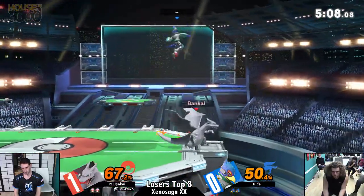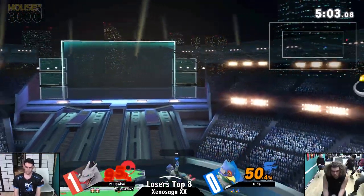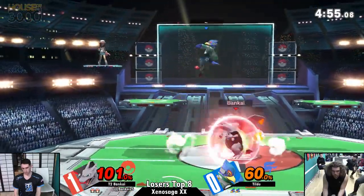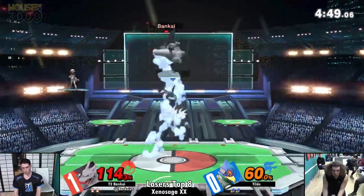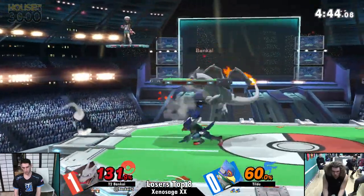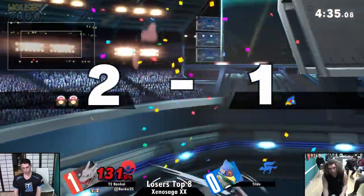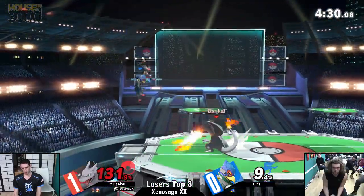You got the forward air follow-ups coming out from Tilde. Applies pressure with those down airs. Good reaction — if you just hear that sound effect coming out from Charizard, you know there's a big move on the horizon coming your way. Tries to cross him up with the down air, combos into the back air. Bankai struggling here to get this Charizard to work. Not sure he's seeing great success, but he just needs the one forward air — pushes off stage, eats his double jump, forcing the up B recovery with an easy down air spike. Great gameplay coming out from Bankai.